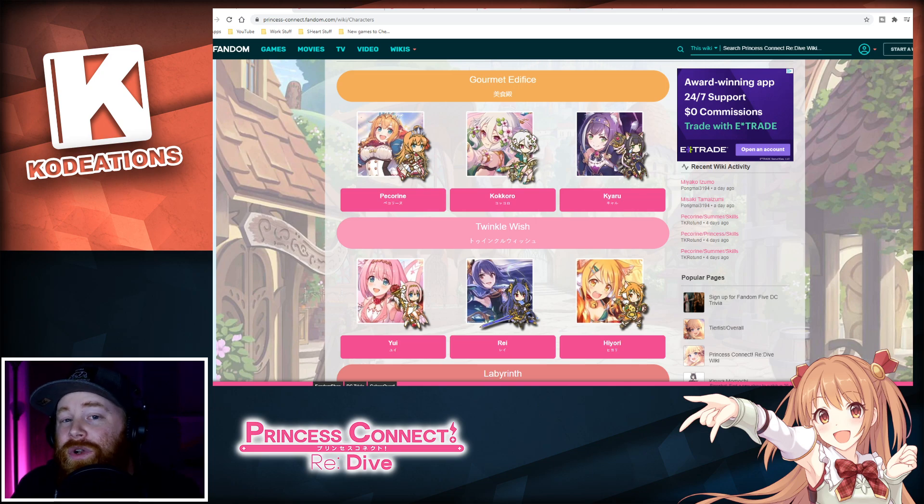That's going to be the reason why you can't get into the game at this moment. Nevertheless, I wanted to bring you guys my top three units that you should definitely be re-rolling for if you're going to go down the re-rolling avenue. This is going to be based upon Princess Connect Redive in 2021, and we did a lot of research on the JP version of the game — it doesn't look like a whole lot is going to be changing.